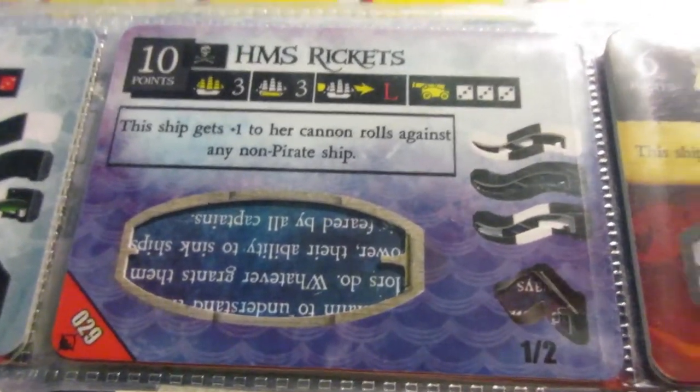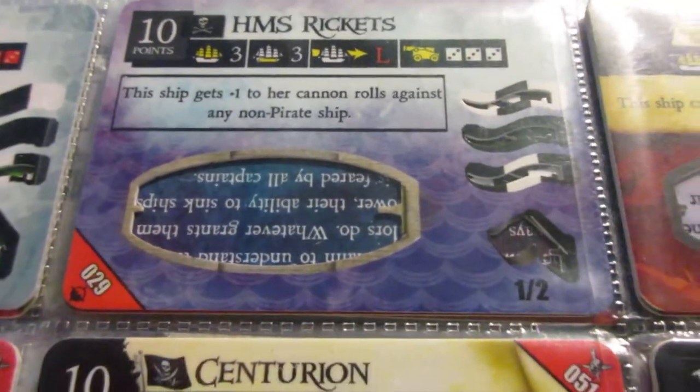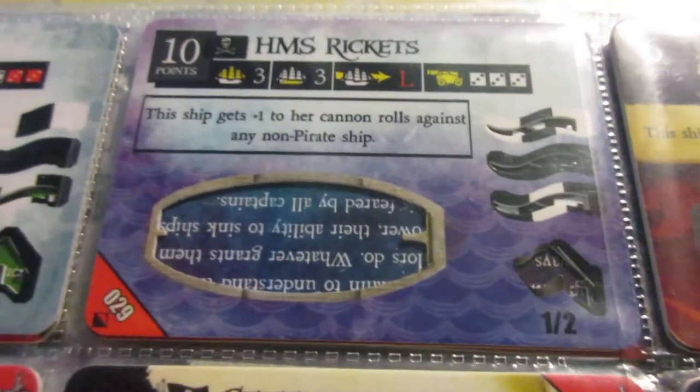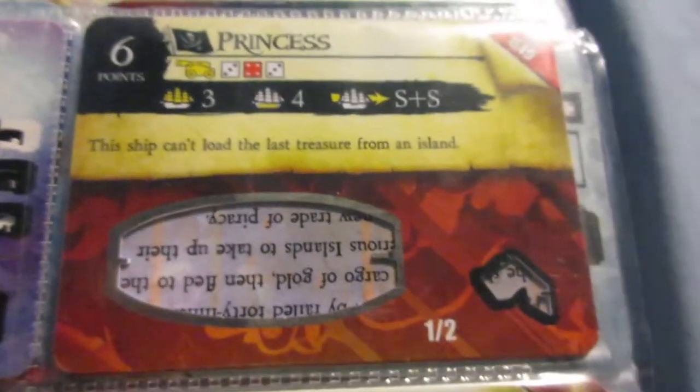HMS Ricketts is weird because it has HMS in the name, as it was a captured English ship. It's not bad — the ability basically makes all their cannons rank 2, but other than that not too special. Still a pretty solid support gunship because of the firepower.